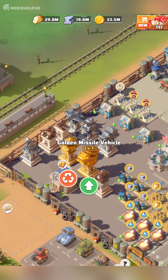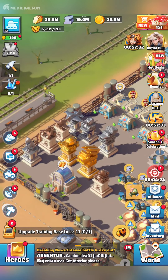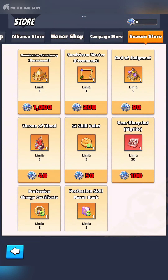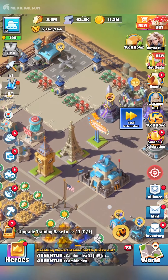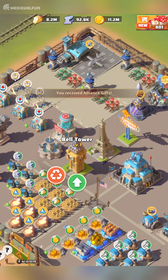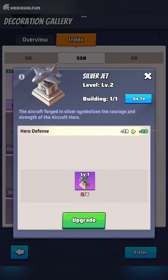Congratulations! You now know about the top 10 decorations in Last War Survival that can significantly enhance your heroes' power and help you progress faster in the game. Make sure to collect these decorations from chests or special events, as some of them are only available for a limited time. Keep upgrading them to their maximum level and use them to create a stunning layout inside your base. Hit the like button if you find this guide useful and subscribe to our channel for more Last War Survival content. Thank you for watching!